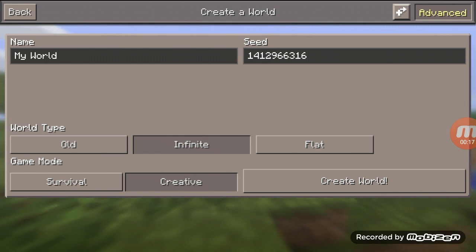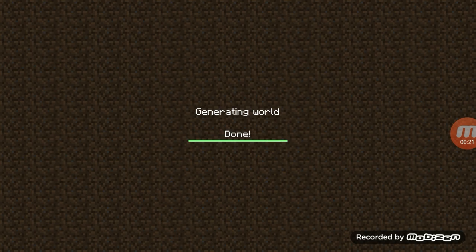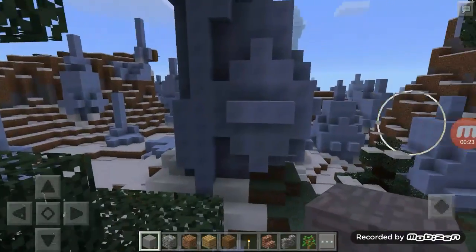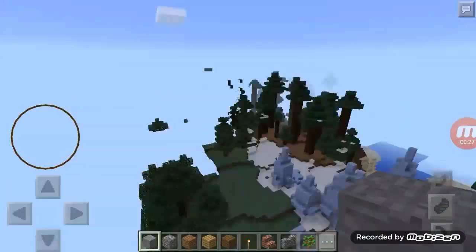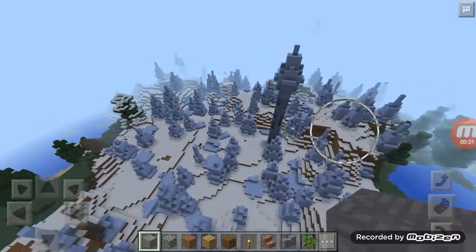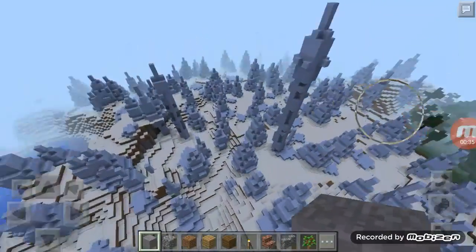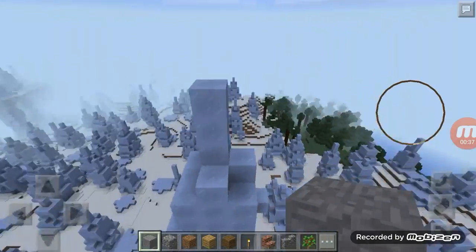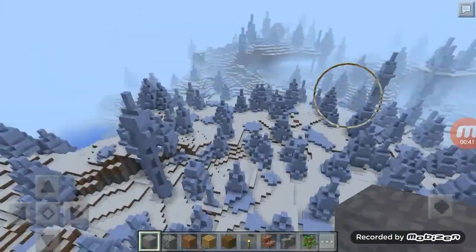So this is an ice village seed. Let's go ahead and create the world. Alright, so automatically we already spawned with the ice spikes, which is pretty cool. These are really rare things to find in Minecraft Pocket Edition or any version of Minecraft. These are really big ones too.